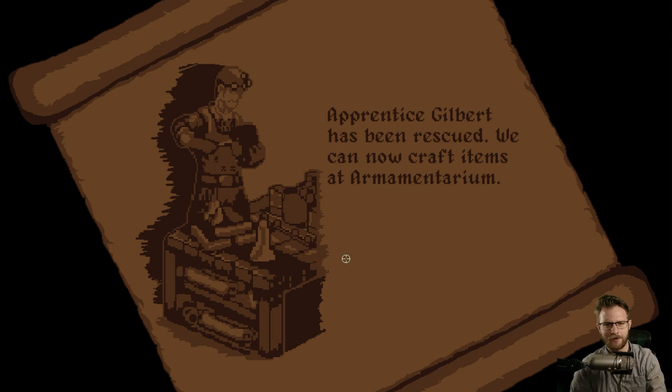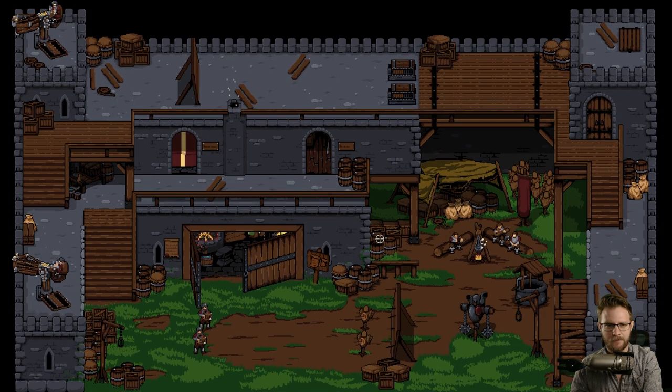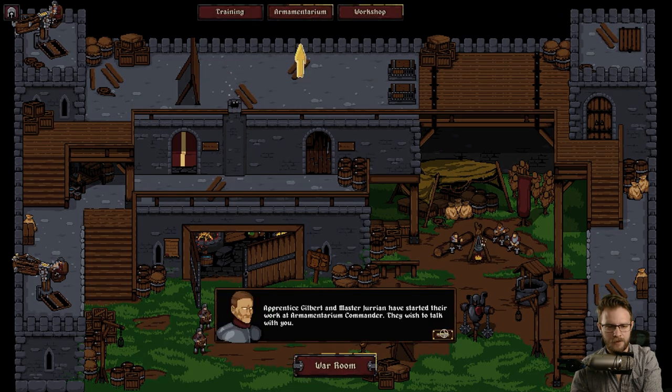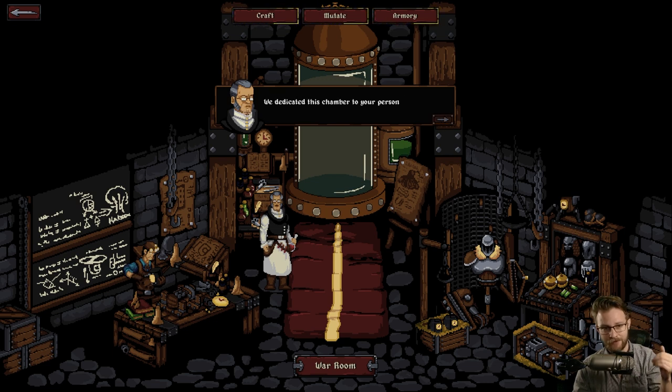Apprentice Gilbert has been rescued. We can now craft things, hooray! We're gonna kind of skip past a lot of the dialogue, sorry. Good text boxes for what it's worth - very classic in layout. I like how they have the characters breaking the border of the boxes. It's nice. I like how they have them talking in there - that's a nice little touch as well.